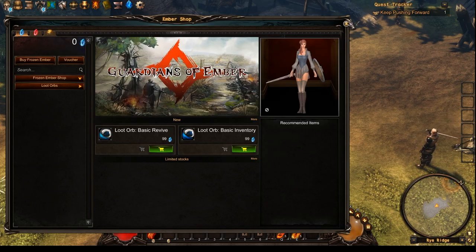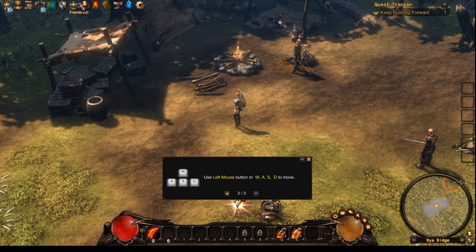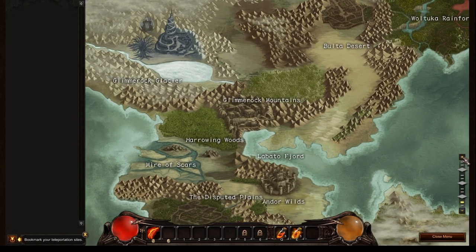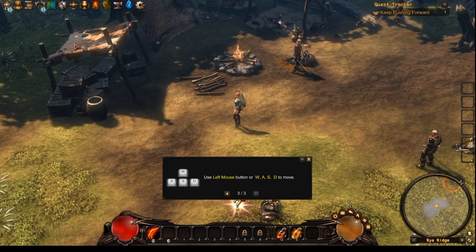I'm back in game and logged in. This is the primary interface. I've upped the graphic settings a little bit. There's a marketplace here — I think this will be some form of shop where you can buy things. I hope this won't turn into a pay-to-win game. There's also enhancements, guild, achievements, friends, crafting, and a world map. Let's check how big this world is actually.